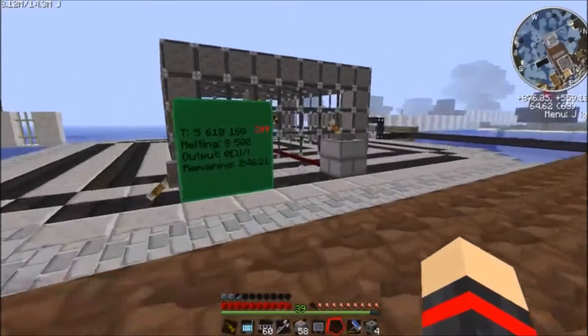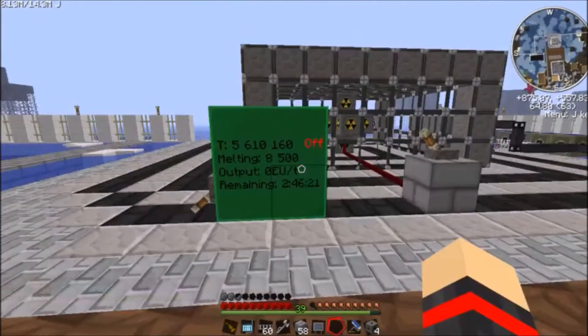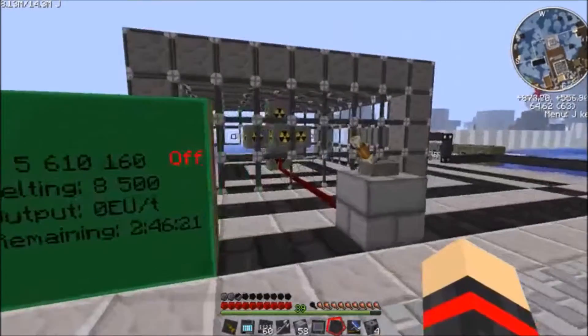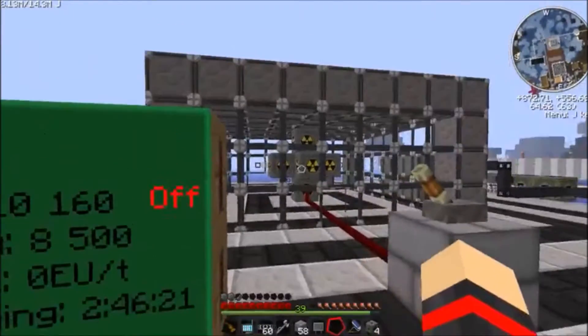So then I thought, well, I could make a reactor that produces a bunch of EU per tick — more than would actually be possible normally if the reactors did explode — to power my mass fabs. So I went ahead and built this.